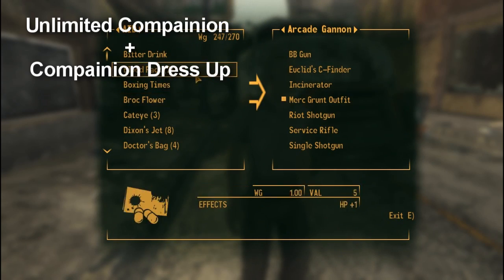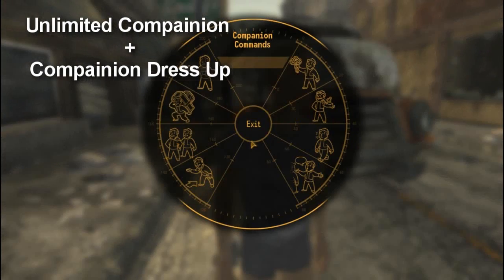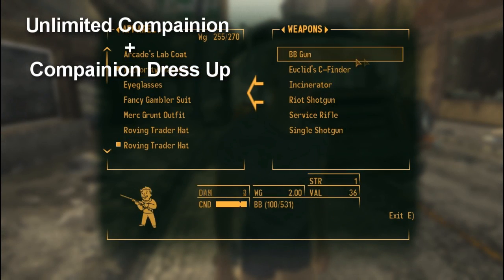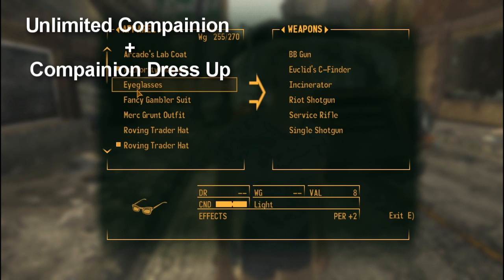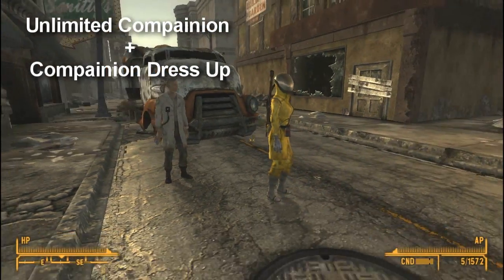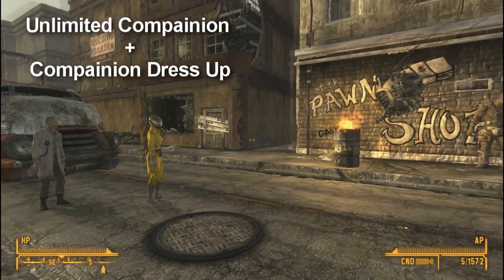So first off, you have the Unlimited Companion mod. It basically increases the amount of companions you have from one human and two robots, dogs, or animals to unlimited. And when this happens, you can get unlimited of them. You can see what I have right now.